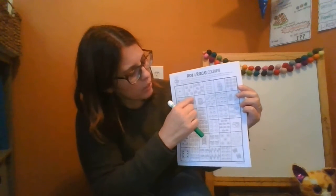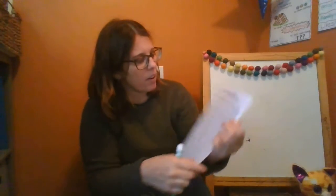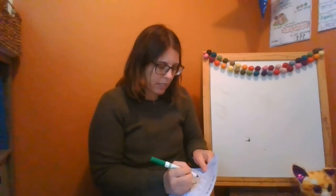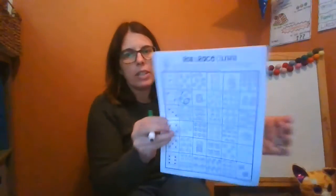So let's see: one, two, three, four, five, six. There are six little bugs in that box. So then I'm going to write the number six right on top, just like that.